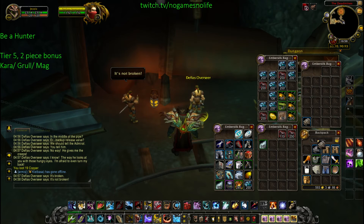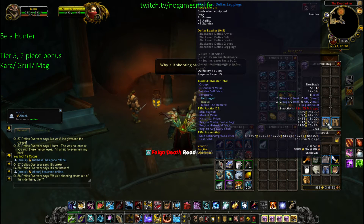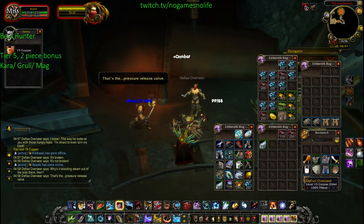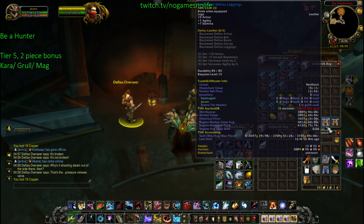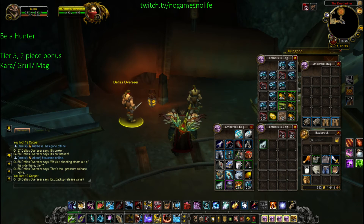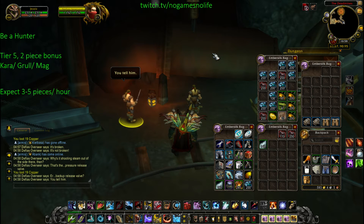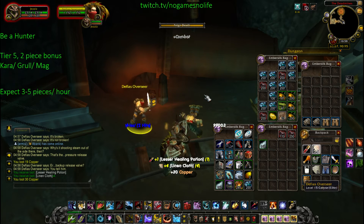There are two items that drop from here: the Defias Gloves and the Defias Leggings. Both of those items go for around 4k on my server, and I would say that's below the average price. They have a decent drop rate, and I would say you can expect 3 to 5 pieces per hour. If you're really unlucky, you might get only 2 pieces, but usually if you farm this for 3 hours, in the end it averages out.